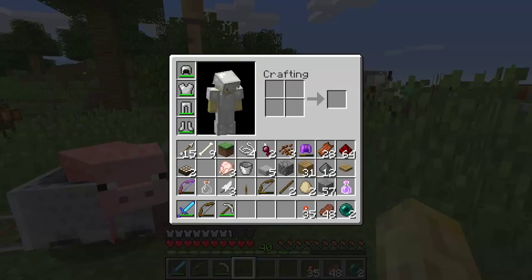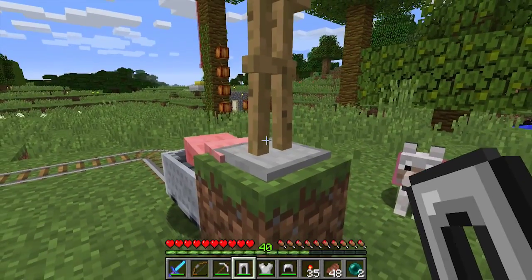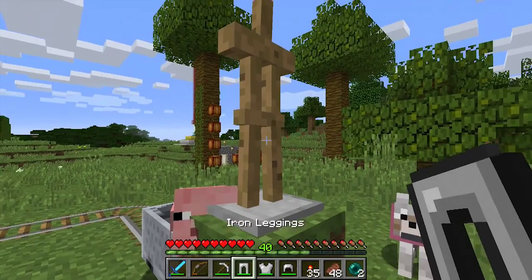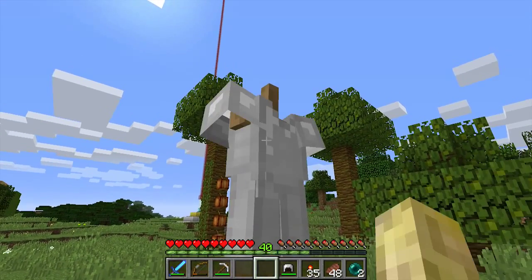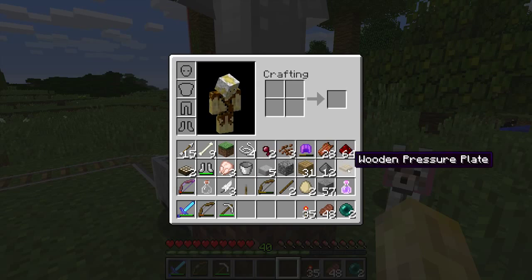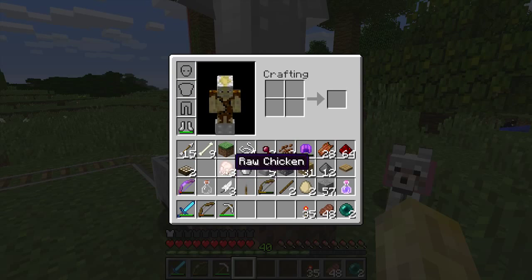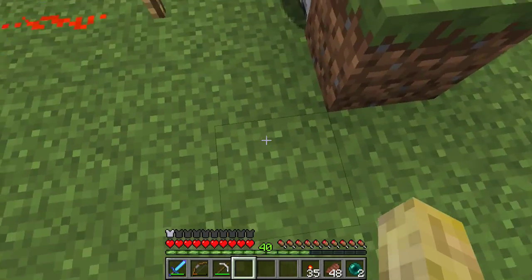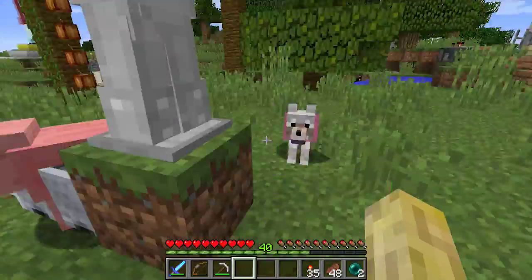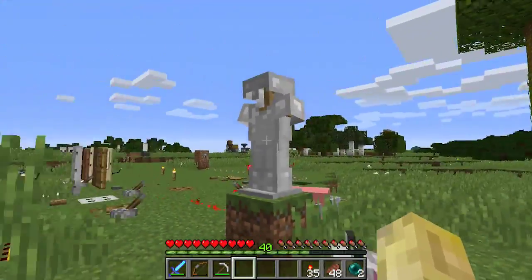Let me take my armor off, and if I hold a piece in my hand and right-click the stand it will go on. If I right-click it again it will come off. So I can dress the armor stand with my armor — and my boots. Oh dear, where did they go? There we go — there's your armor stand. Pretty cool, huh?